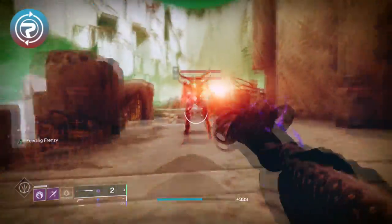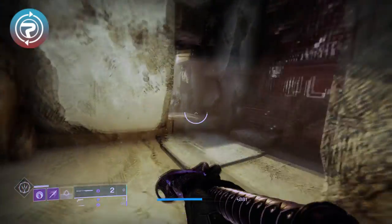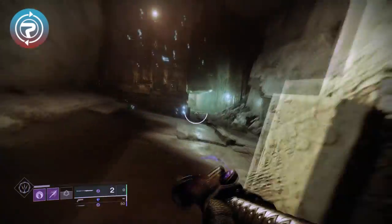Suros Energy states: reloading grants this weapon bonus handling and reduces incoming flinch for a short time. Suros weapons are some of the coolest weapons in the game and this perk is a really, really nice addition.